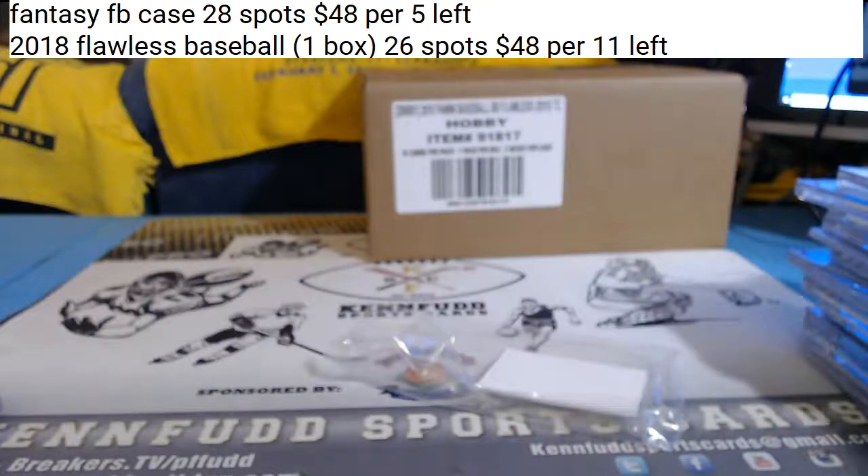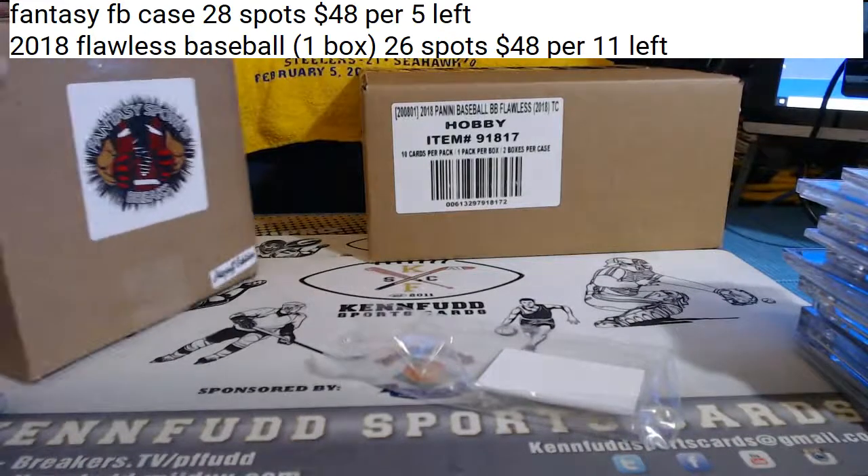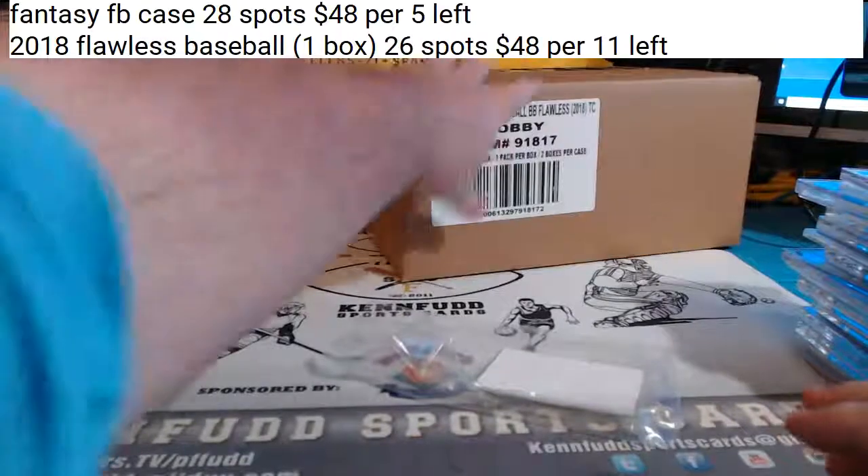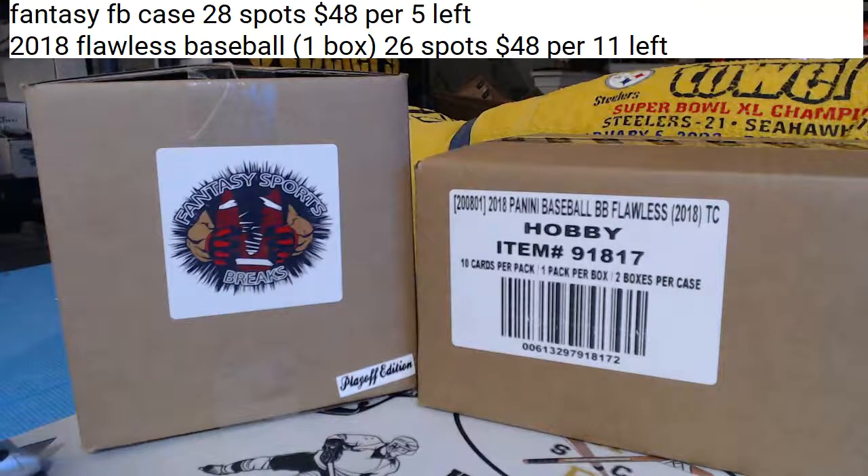Mavericks, D. Gibson. Not a bad case. It's always nice to get a graded LeBron. He was part of the Porzingis trade. I thought they liked that kid — I thought Dennis Smith Jr. was the real deal for the Mavs. I guess they wanted Porzingis more. Nice hit for the Mavs — purple refractor, Gem Mint 10.